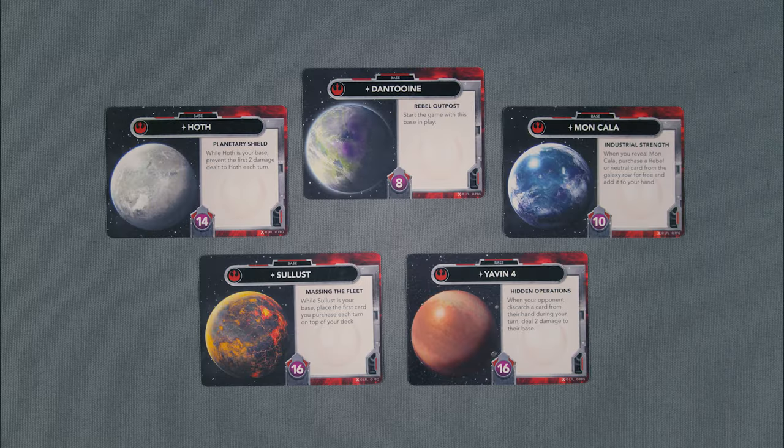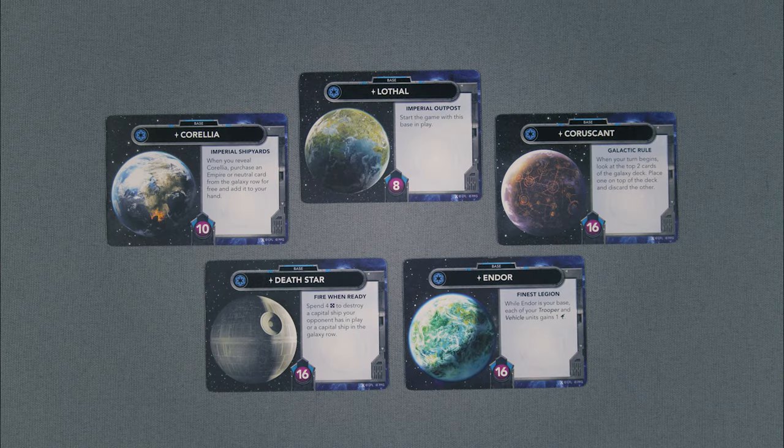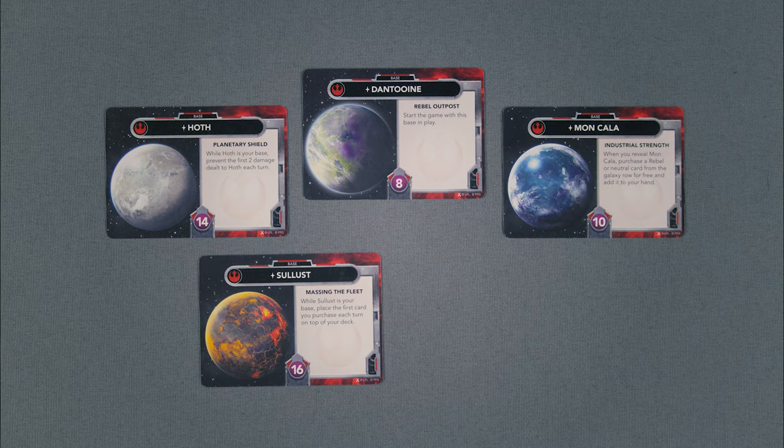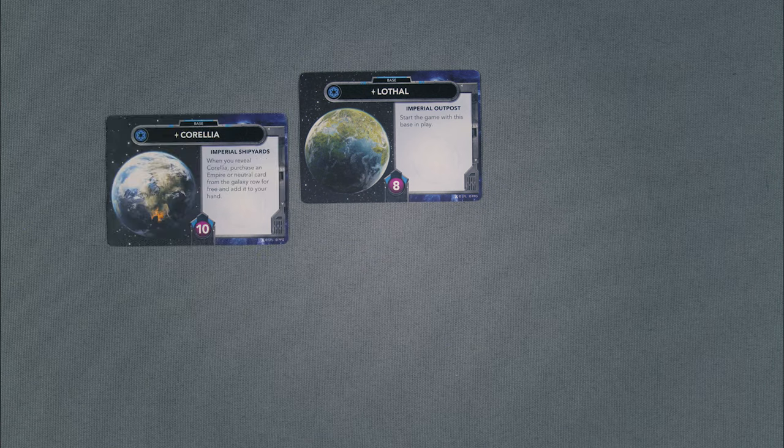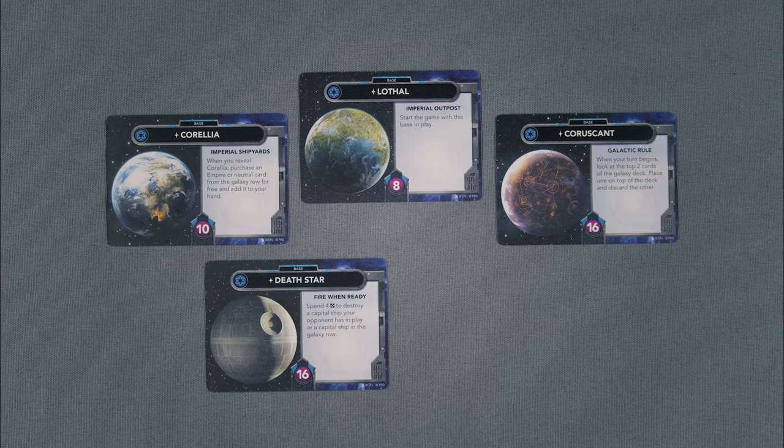Setup. For your first game, each faction will choose the following bases and then put the remaining ones in the box. Rebels: their starter base Dantooine, Hoth, Mon Cala, Celeste, and Yavin 4. Empire: their starting base Lothal, Corellia, Coruscant, the Death Star, and Endor.